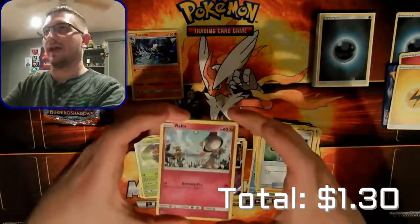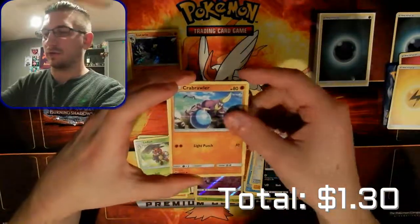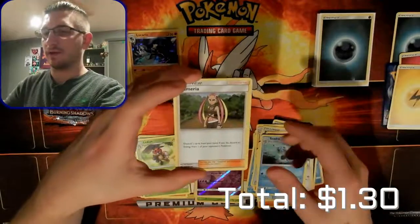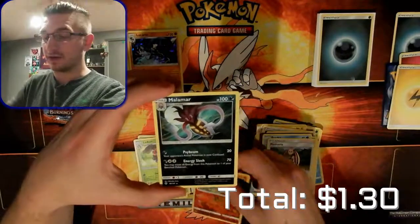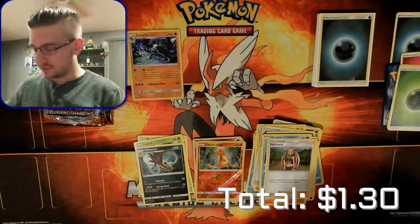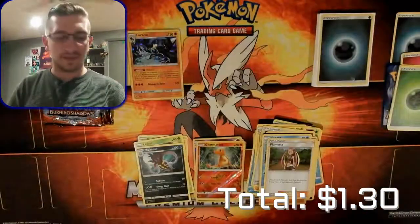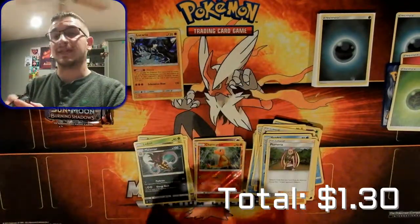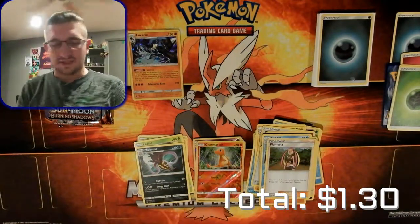We have Ralts, Alolan Grimer, Sneasel, Faba, Brawler, Meowth, Rotom Dex, Pokefinder Mode, Crabrawler, Plumeria, a reverse hollow Charmander, and our rare is a Malamar - that's awesome, it's not a hollow but still great. We have the grass energy, so here is that code for you guys! Go ahead and snag that code, let me know what you get - maybe you got that hyper rare!